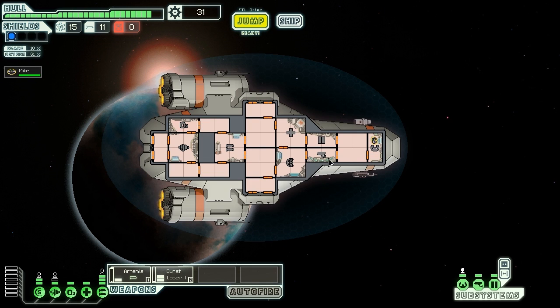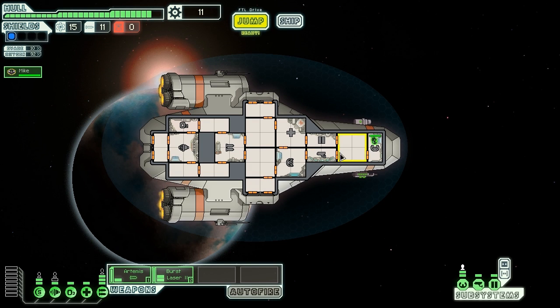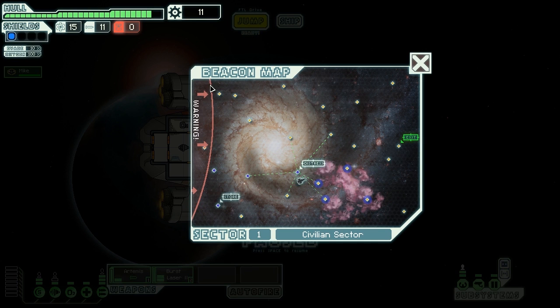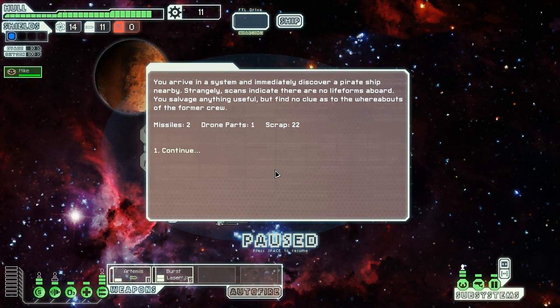We've lost Fran — it's just Mike now. Mike, you're proper on your own, mate. Let's get Mike into the shields room. We need someone in the cockpit to pilot FTL — we can think about upgrading the pilot system, but we still need someone in the engine room and cockpit to fly. The rebels are encroaching on our territory, so we're heading through the nebula toward the exit before they catch us.